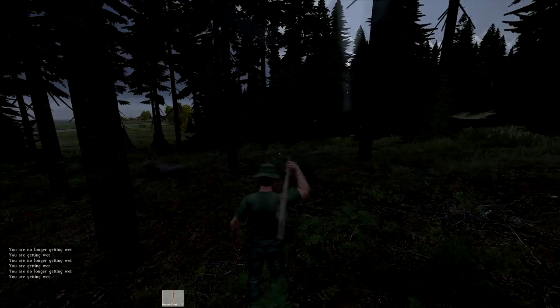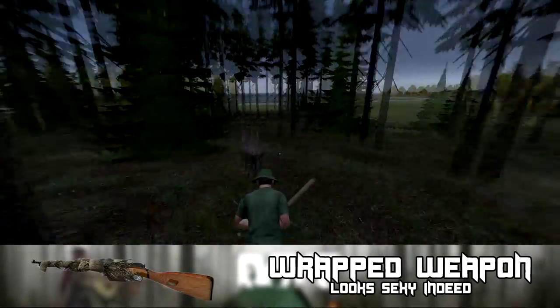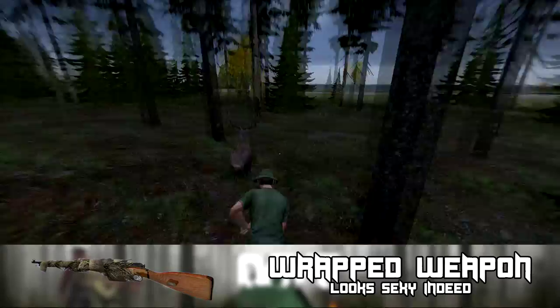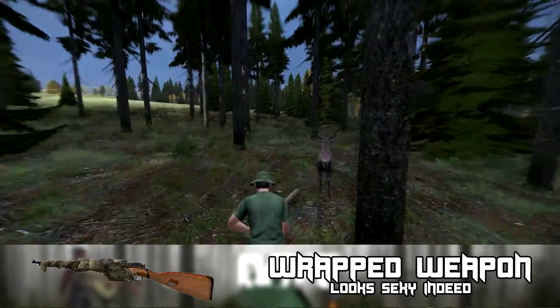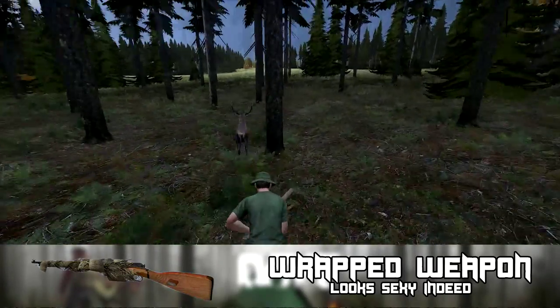Moving on to the last picture — this picture is actually concept art, this isn't a gun that's in DayZ. Someone actually just drew this or made this picture to show what it could look like in-game. We have some sort of rifle wrapped up in this ghillie camo. From the foliage it looks really cool, I can't wait for it to be added, hopefully you guys like it too.